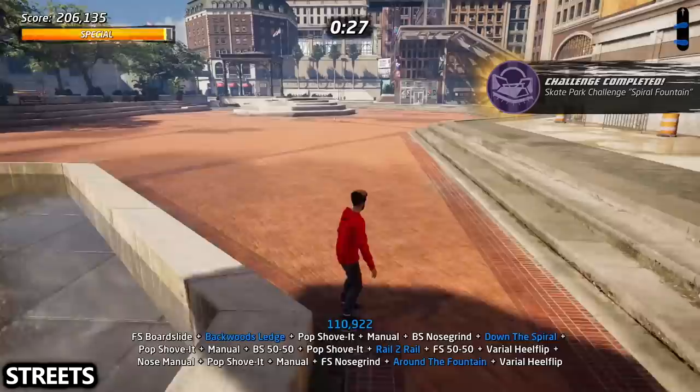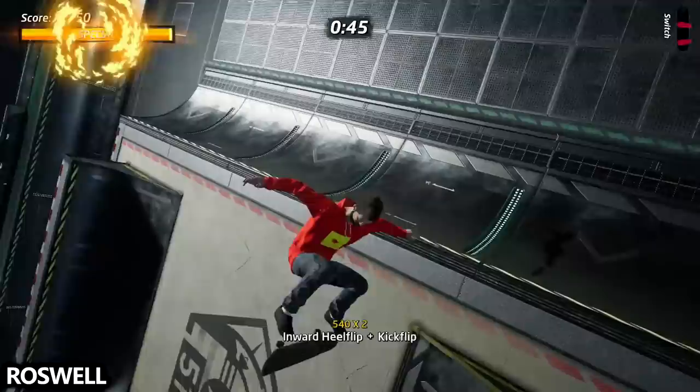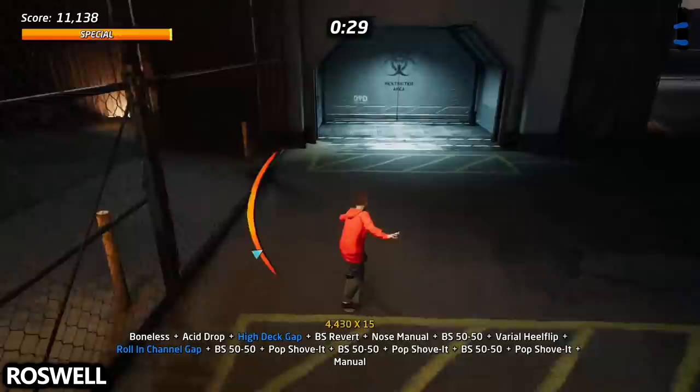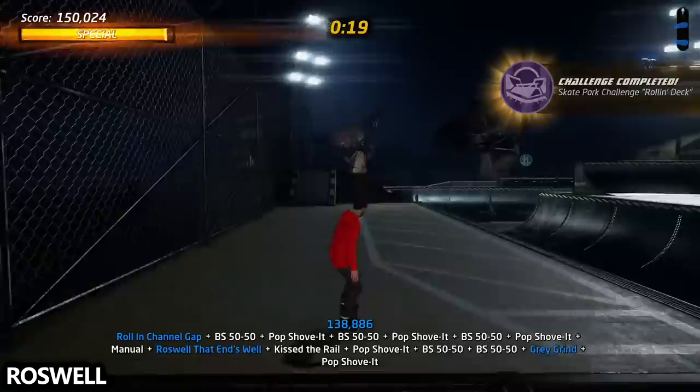Last but not least in Tony Hawk's Pro Skater 1, we are on Roswell. For this one you will need to wall plant into an acid bomb to get the high deck gap — that is extremely difficult and I was only able to get it one in every ten times. Make sure you land into a revert manual, then grind and try to clear the gap to get the roll in the channel gap. You don't have to get it right away because you have to go around the whole map — you can get it on your way back. You will have to manual through the entire hallway to get Roswell That Ends Well, and then do the triple rail grind to get the gray grind.